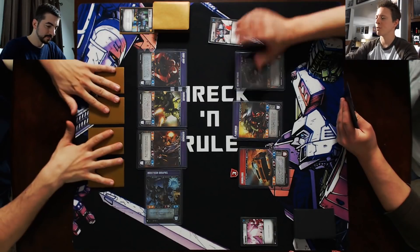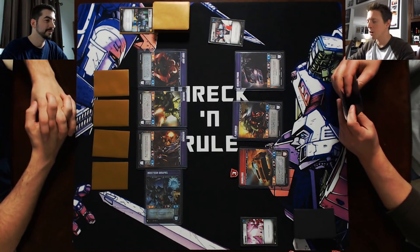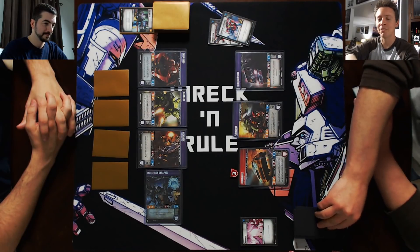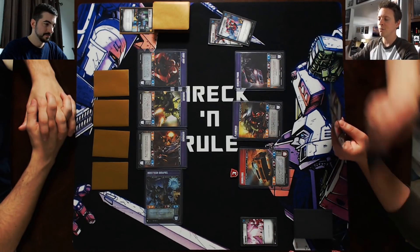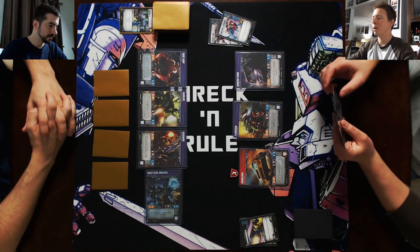Action one is going to be Inspiring Leadership. I will draw three cards and then scrap two from my hand. One, two, three. Now I have to scrap two from my hand — I'll scrap Handheld Blaster, and I'll also scrap Handheld Blaster. Brainstorm allows me to play two actions. That was action one, which has now been resolved.